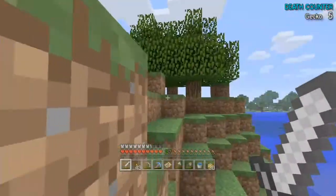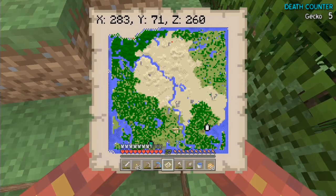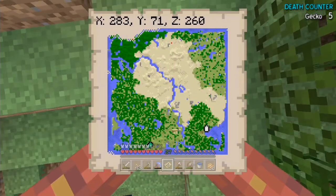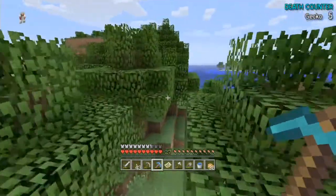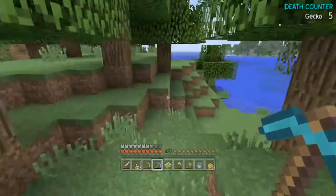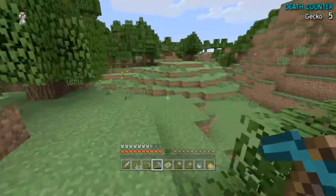Oh my god, there's one pixel in the top right-hand corner! I think that's the snow biome. Wait - I seriously think that's the snow biome. Screw the map, I'm going up there, because if that's the snow biome it could be that we actually have the tiniest bit of snow!